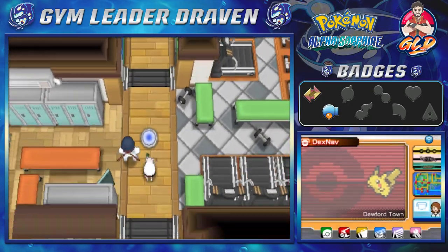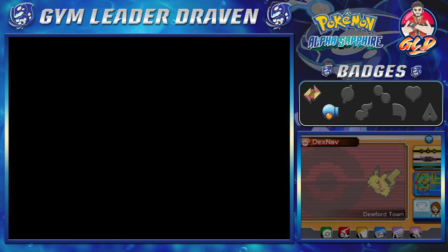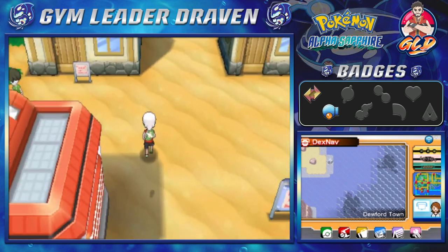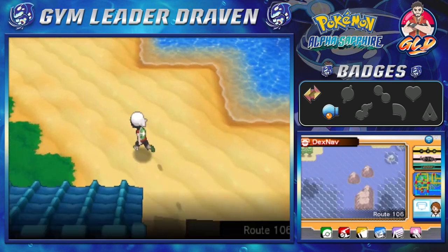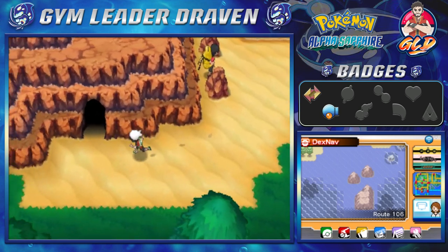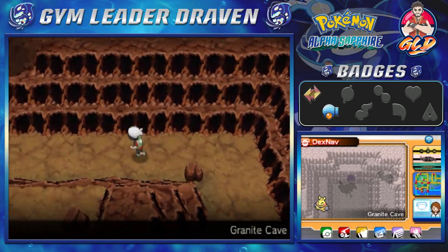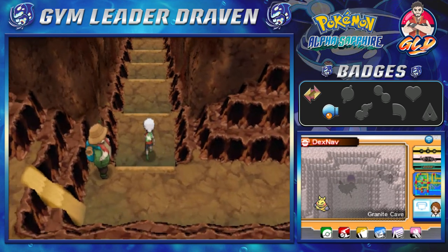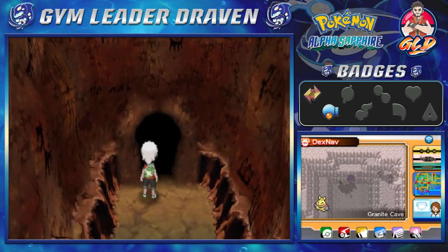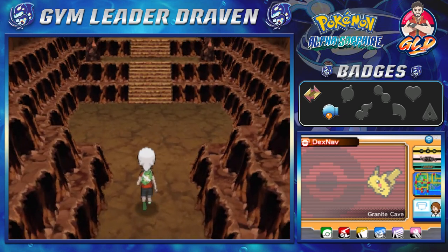That's our next destination — Granite Cave. After defeating the gym leader, you can now freely enter the cave. Let's head up there and go in.